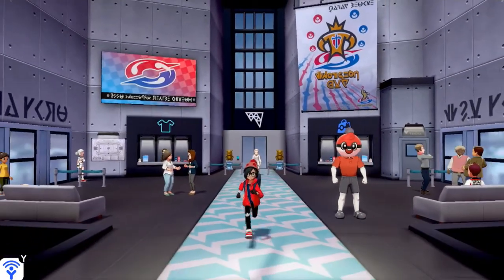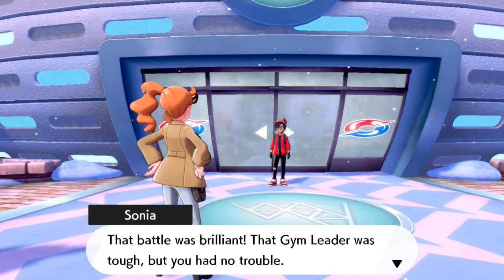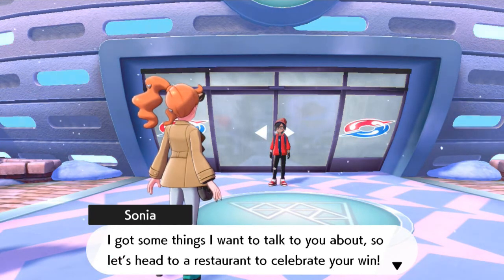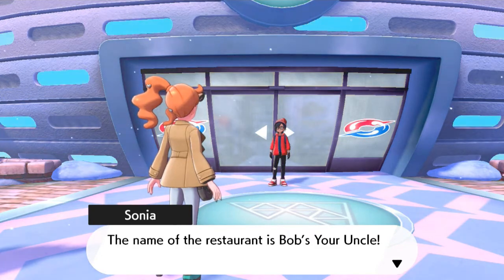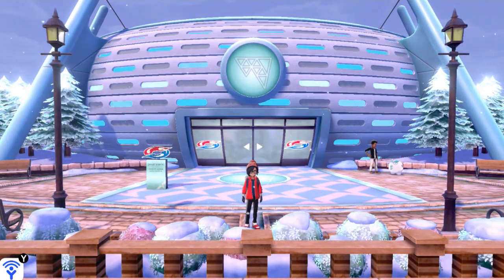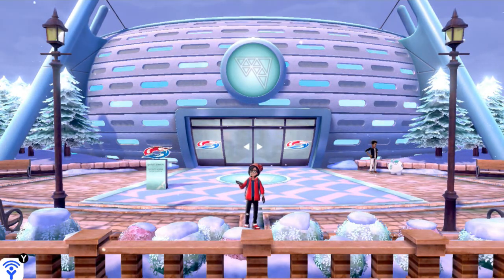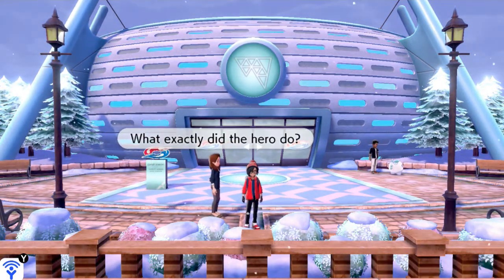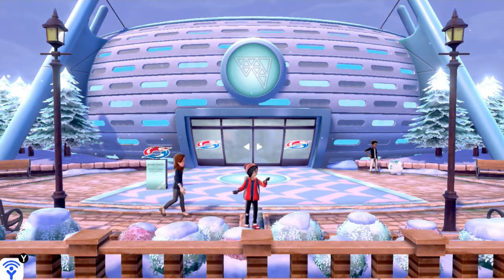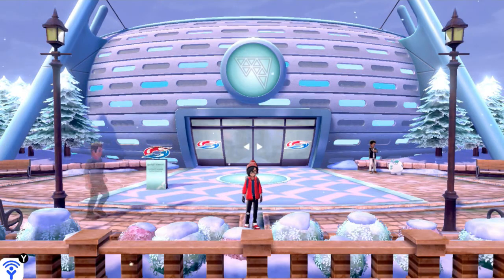After you get done with the gym battle something happens once you step outside. Your girlfriend Sonia is like, 'that battle was brilliant, that gym leader was tough but you had no trouble. Circhester has some really great restaurants — I've got some things I want to talk to you about, let's head to the restaurant to celebrate your win.' The name of the restaurant is Bob's Your Uncle. I think in the next episode we'll be going into a lot of stuff — meeting Sonia at Bob's Your Uncle, plus another battle. Thank you guys for watching and supporting the channel. I'll see you guys next time.